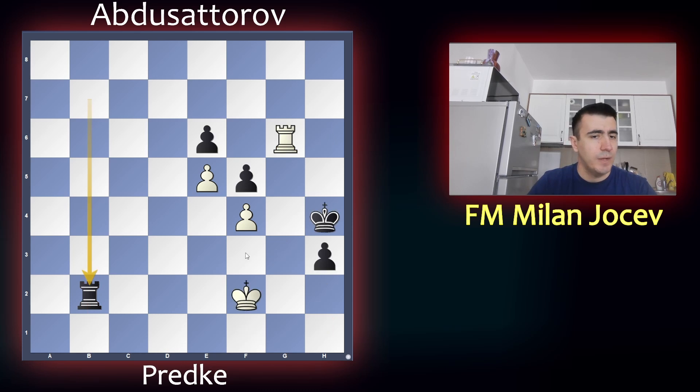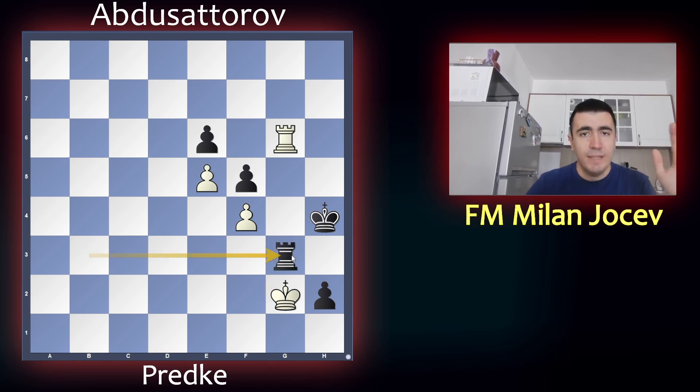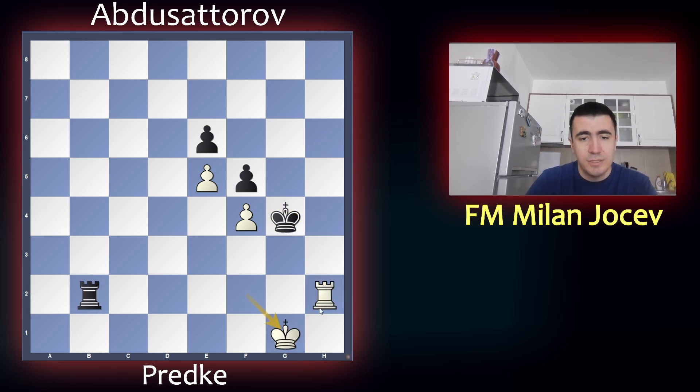That's why white plays king f3, threatening checkmate and to take on e6. So black plays rook b3 check, king goes to f2, and now the pawn is pushed. Every pawn endgame is lost for white. If you go king g2, there's going to be rook g3, and we have a pawn ending which is simply winning for black — you take on f4 and d5. So white tried rook h6, but king g4 happened. And now if you take on h2, there's again an exchange of rooks, after which king takes on f4 and d5.